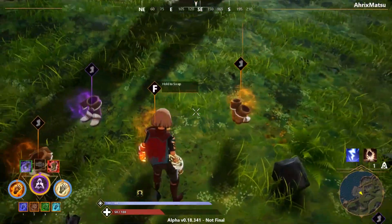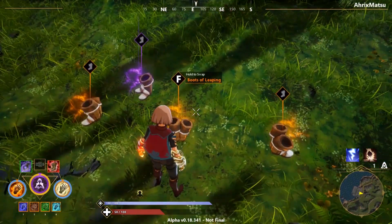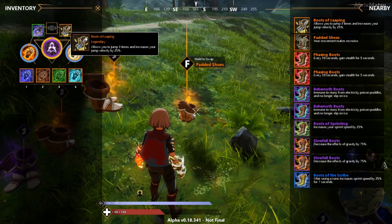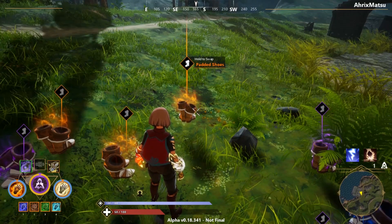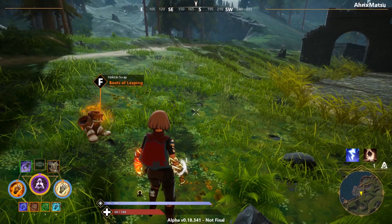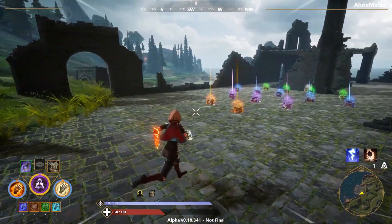With phasing boots, you don't have to worry about wasting a ruin slot on invisibility, and they set up some pretty good jukes to escape if you need to.